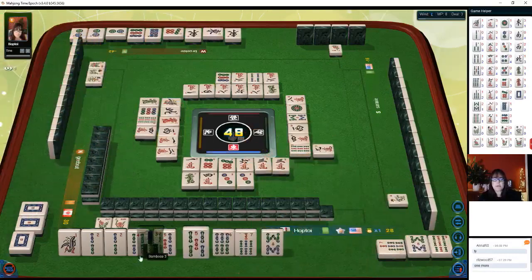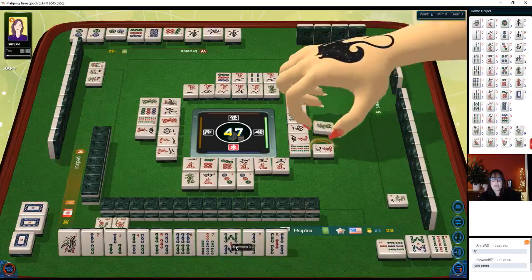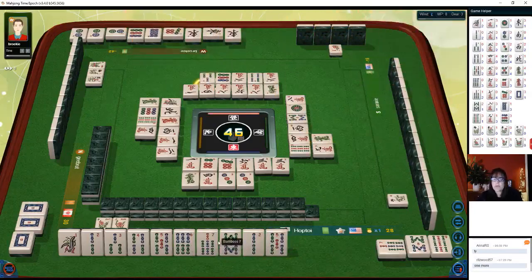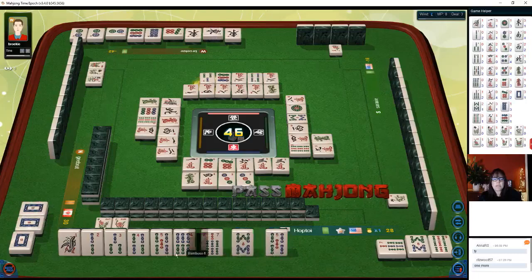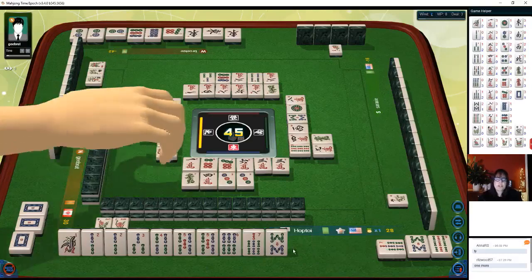There's a pure straight: one-two-three, four-five-six, seven-eight-nine. There's one more nine — three bam — wait a minute... how are we ready to win on that? Six-seven-eight, one-two-three, two-three — Mahjong! Oh, we weren't fast enough — oh shoot.